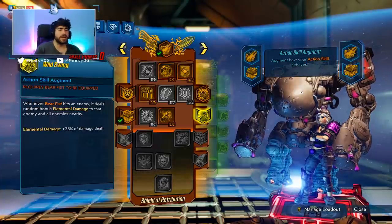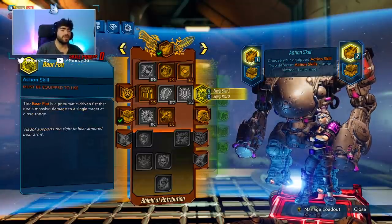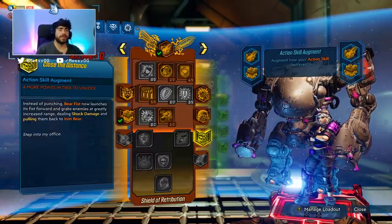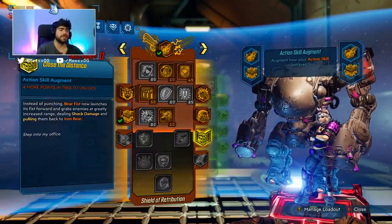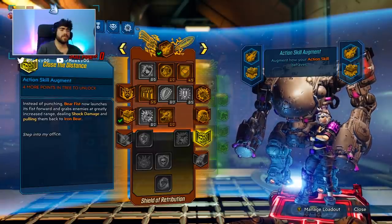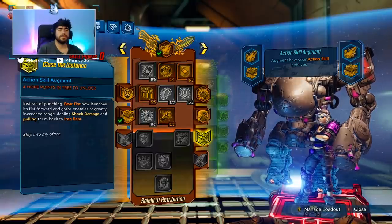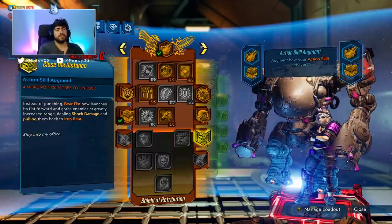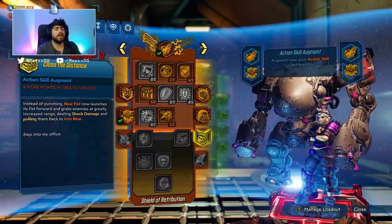Some people ask about melee Iron Bear. There's not much you can do to increase Iron Bear's melee damage — you can't put on a Brawler's Ward and get melee bonuses. The Bear Fist augments are not counted as melee. For Iron Bear in general, the only augments from gear that affect Iron Bear are health increases, splash damage, and splash damage radius modifications. Something like shock damage on your artifact doesn't affect Bear's weapons.